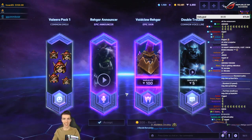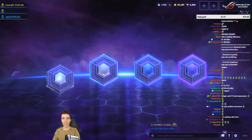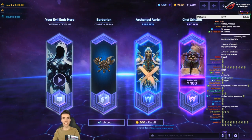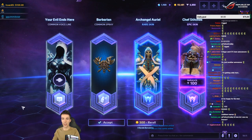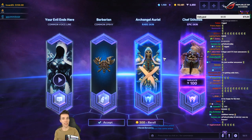Abathur speechless — I'll take it. Final epic chest! Epic Chest Stitches — Archangel Auriel. That's very nice. 'Your evil ends here.' It is my last epic chest for now, so I feel a certain sense of nostalgia.